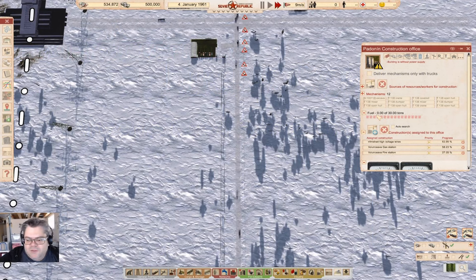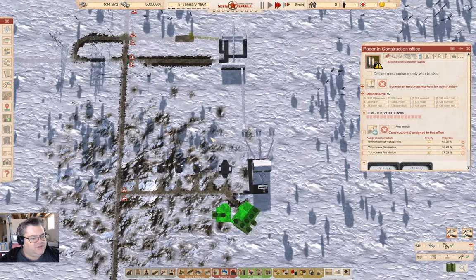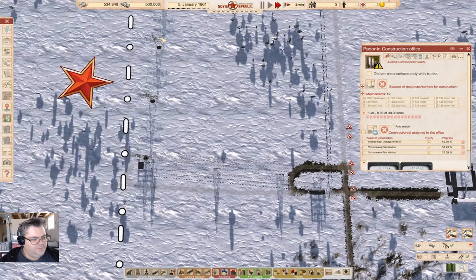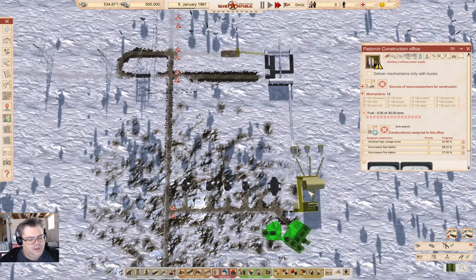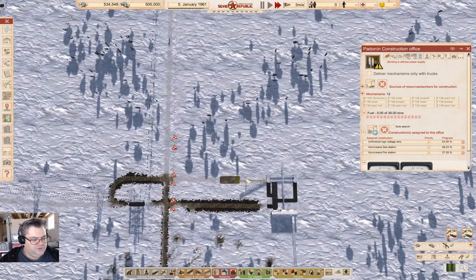Hey everyone, welcome back to Lucky Corners in Workers and Resources: Soviet Republic. As you can see, I've wound time forward a bit — it's winter right now. A whole bunch of stuff has got constructed here, waiting for the final power lines to go up, the gas station, and the fire station down here. Then I'll queue this bit up.